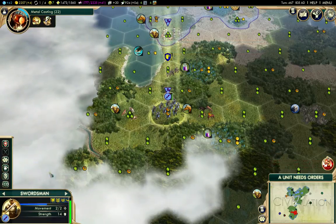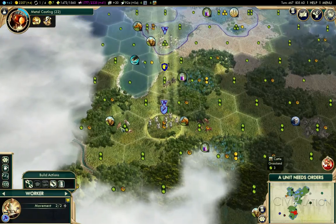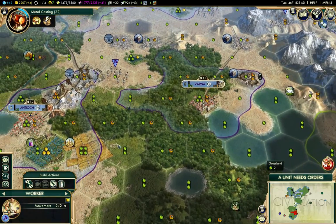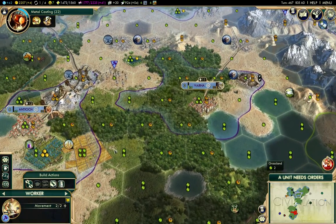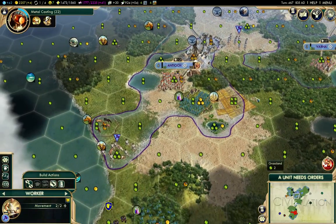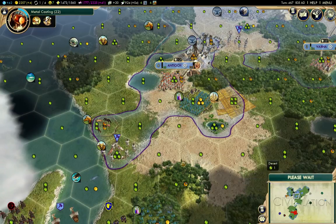Shock three - yeah, that's what I want there. I want that one to heal. And what am I going to do with the worker? I am going to go and improve tiles around Antioch - that's what I'm going to do.